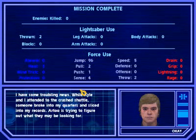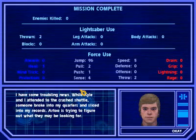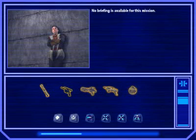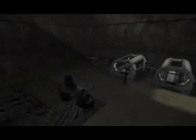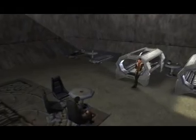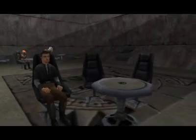And we continue. Some troubling news — while Kyle and I attended to the crash shuttle, someone broke into my quarters and sliced into my records. R2 is trying to figure out what they may be looking for. Interesting. Oh, and we're onto a cutscene now. We get to spend more time with our friend Rosh. How's your training going? I've been sent on a few errands, nothing exciting. Same here. I guess that's just how the training works. I thought it was just me.